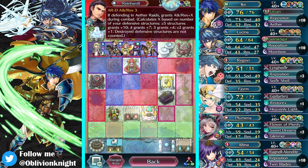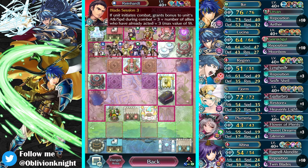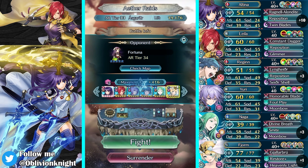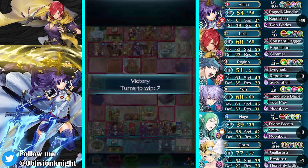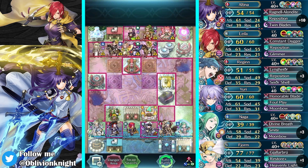We have Attack Resistance Reinhardt. So he's kind of fast, but not too fast. I think I can hit and run this with Yuri actually, so that's what we're going to try. Yuri should be able to get rid of several characters on turn one.